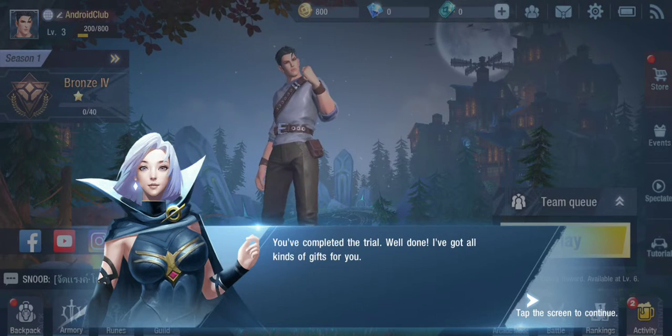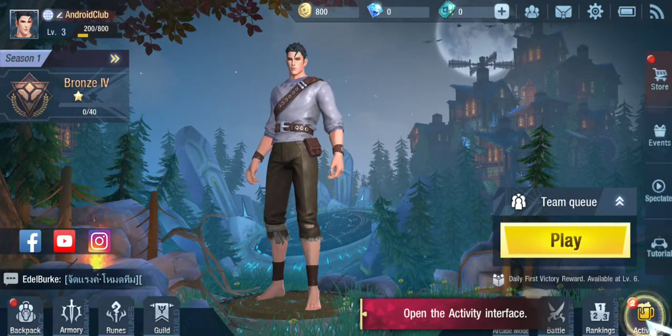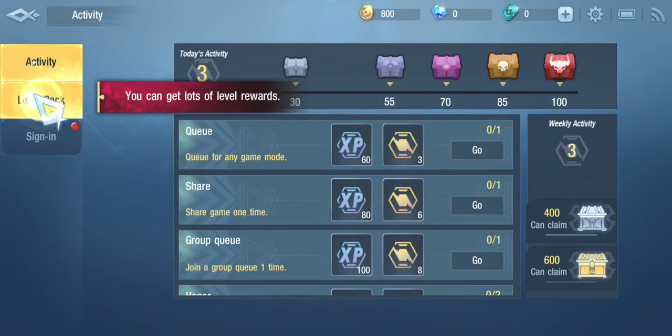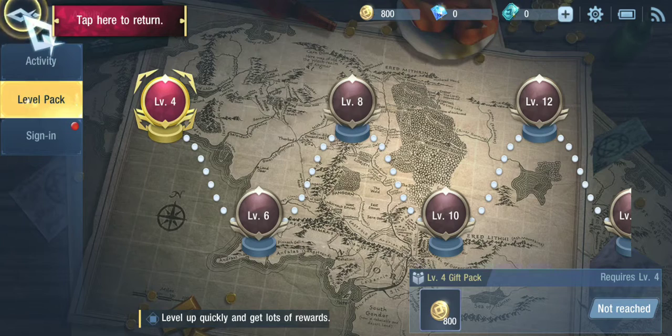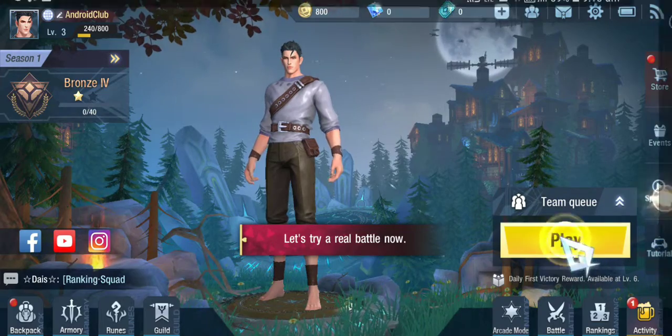You've completed the trial. You're truly one of the chosen ones. I've got all kinds of gifts for you. As long as you sign in every day, complete daily activity quests, and level up your account, you can get all kinds of rewards.